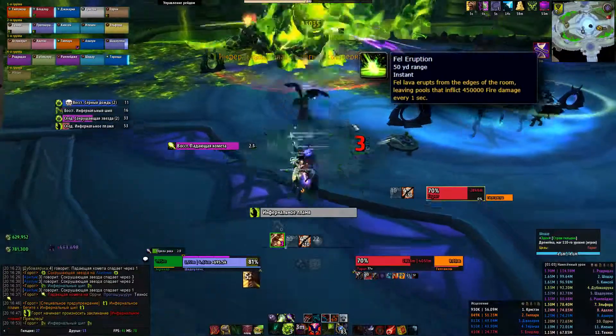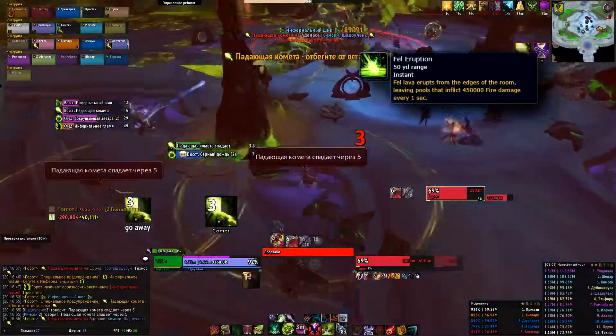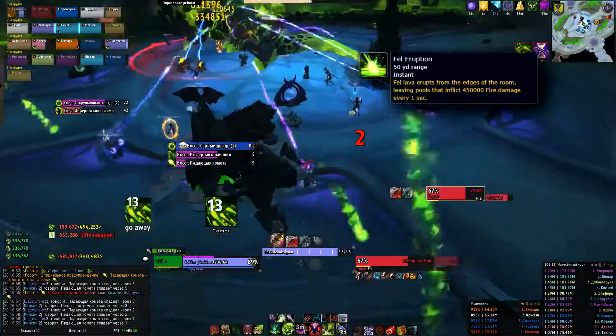Fell Eruption. Like in other versions of the encounter, from the edges of the room fell pools will rain down. The raining lava inflicts moderate fire damage to everyone who runs through it. Also, these fell pools destroy infernal spikes.